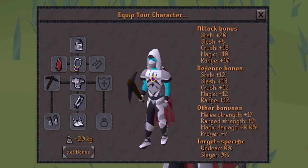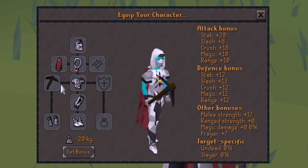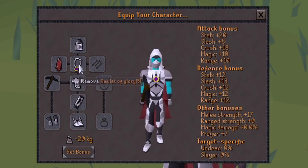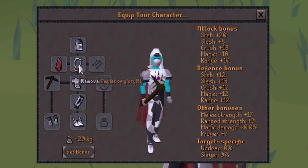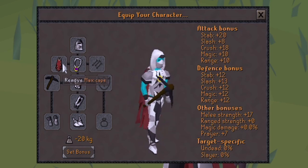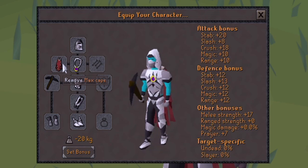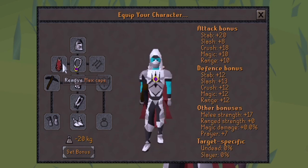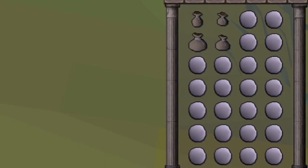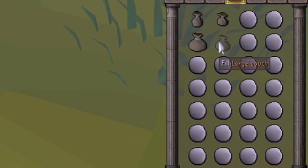For our gear, we'll be using Full Graceful with a black pickaxe because this has no weight, as well as an amulet of glory so that I can teleport to Edgeville for quick bank access. We'll also be using the max cape, which functions as a graceful cape as well as a runecrafting cape, which means the rune pouches will not degrade. Our inventory setup includes the four types of rune pouches and rune essence.